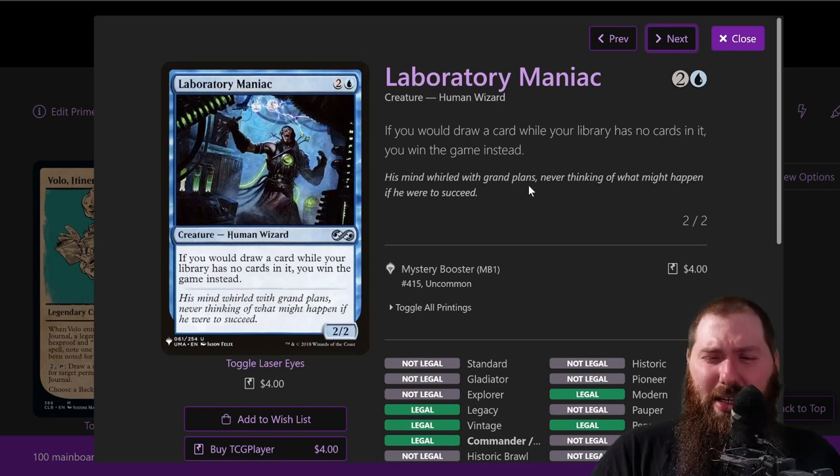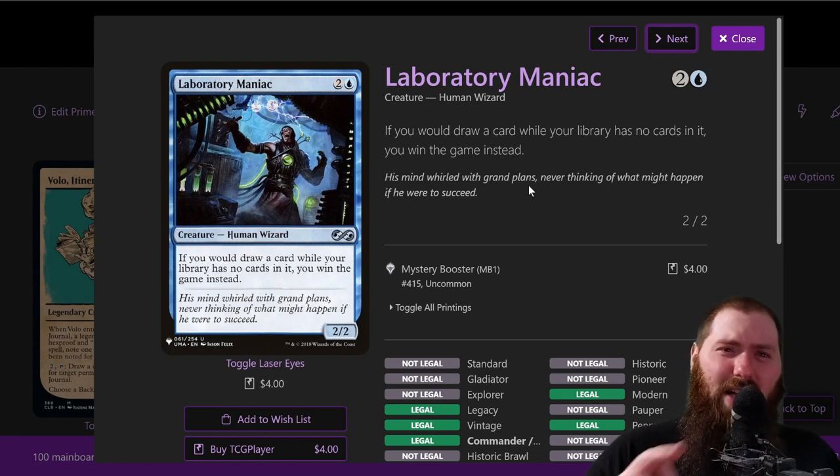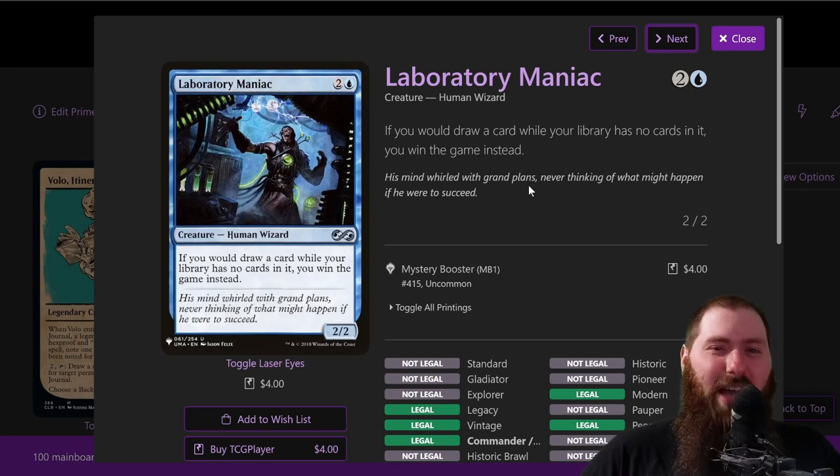Laboratory Maniac — this is one of the win cons. Ideally you draw a bunch of cards with Volo, use the many untap effects, and get the journal entry up to eight to ten. You really only need to do that activation about seven to eight times to draw your entire deck. Even if you don't have unlimited hand size, drawing 20 cards and picking the best seven is still really good. I'm going to add enough unlimited hand size cards to prevent discarding, but even without it, it's really strong.